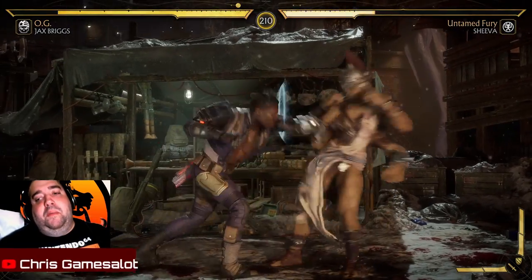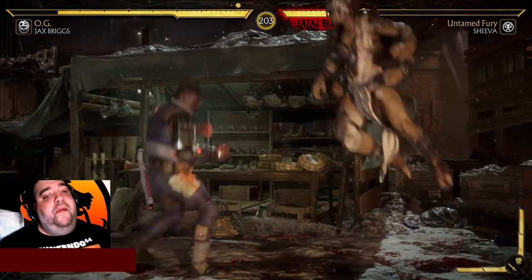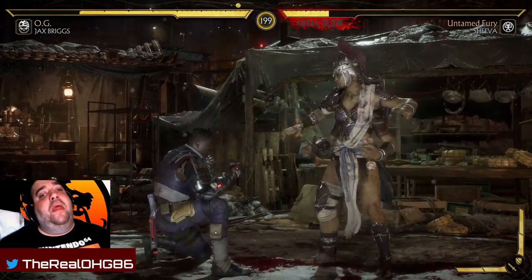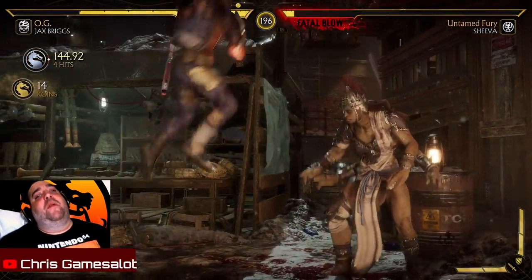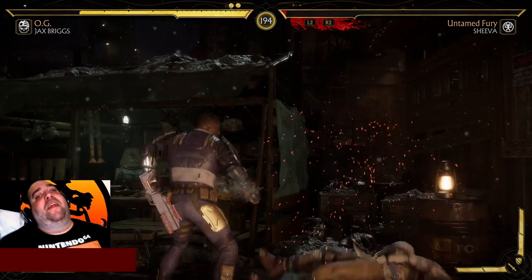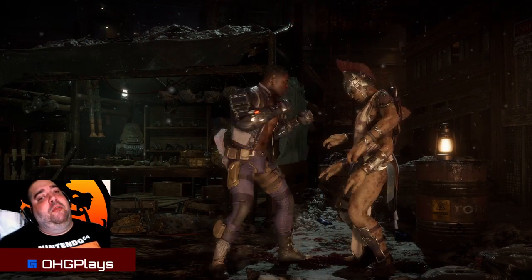With the ground shatter — instead of the ground pound — he'll let out a shockwave. That's the ground shatter: it hits ahead of you instead of directly in front of you.